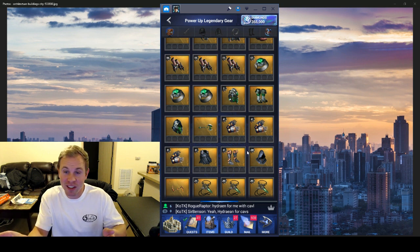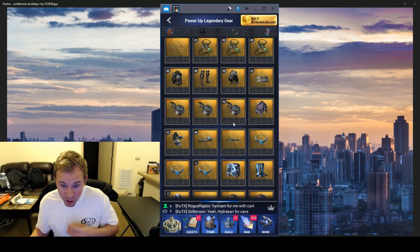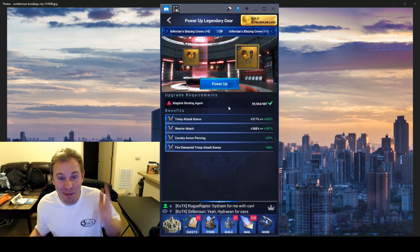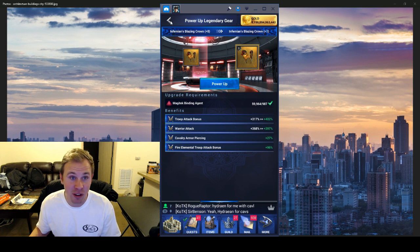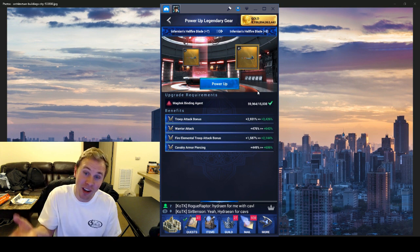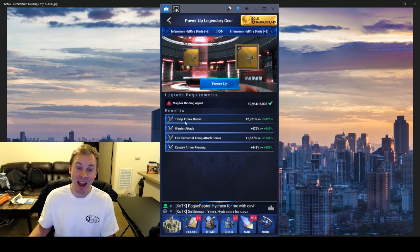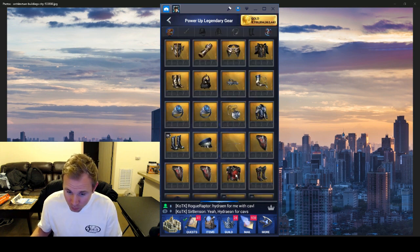For the offensive gear it's the Infernion, the Mage Bane, and the Hydrian — all epic gear for doing a lot of attack. You get a troop attack bonus that gets pretty big as this gear levels up. The Infernion gives troop attack bonus, warrior attack bonus, fire elemental attack bonus, and some armor piercing — all good. The Mage Bane's similar — the legendary version gives some troop HP but as you power it past legendary you get troop attack against mages and troop attack, so it's great for dealing a lot of damage especially if you're being attacked by mages.